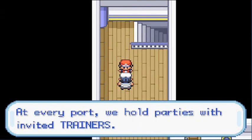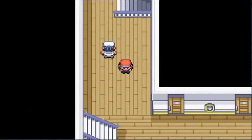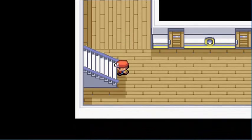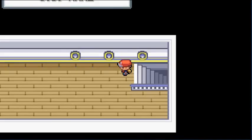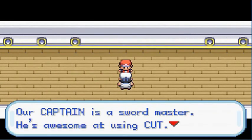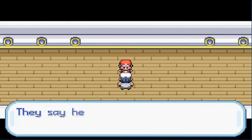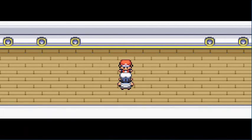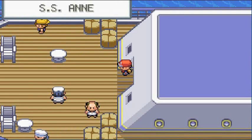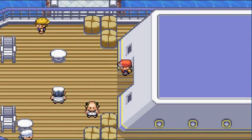This person says 'this ship is a luxury liner for trainers of the world — at every port we hold parties with invited trainers.' Technically I'm not an invited trainer — this is Bill's idea but he doesn't want to battle anybody. There's also someone who says 'a captain is a sword master, awesome at using Cut — they say he even teaches Cut to Pokémon.'